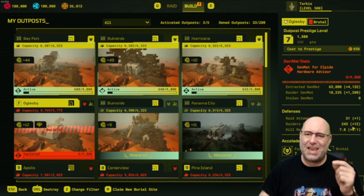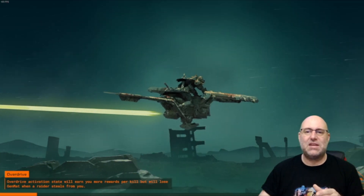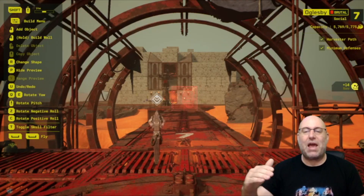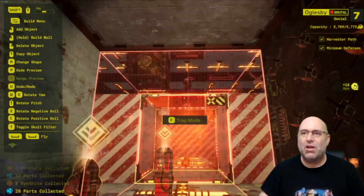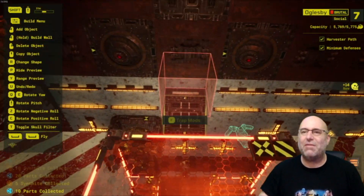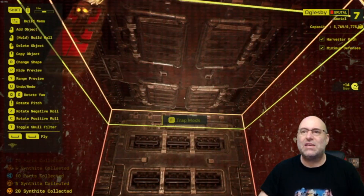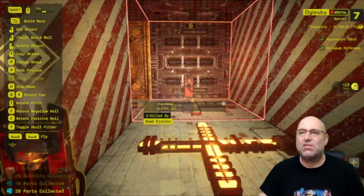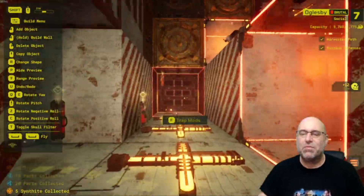I did make a change that we're going to go into right now. One of the main things from yesterday's video was adding a bomb ejector right at the entrance, but I had forgotten I put an incinerator up there in the ceiling. So the bomb ejector I put there I kind of made that trap moot, and so I removed it. I ended up putting the bomb ejector here, and I put another one down here just at the top of these.